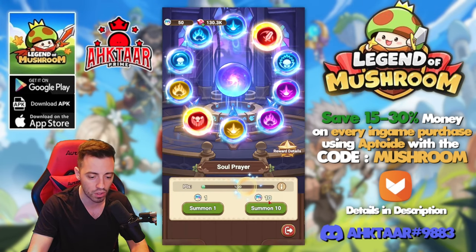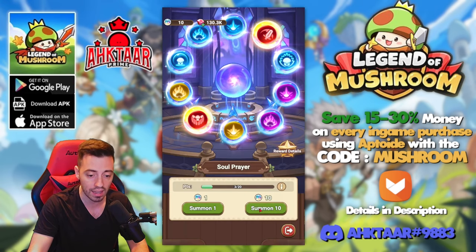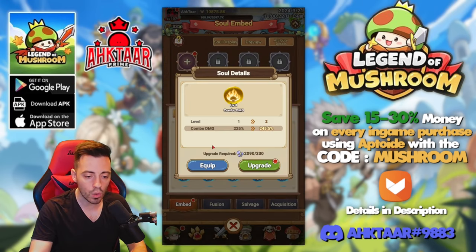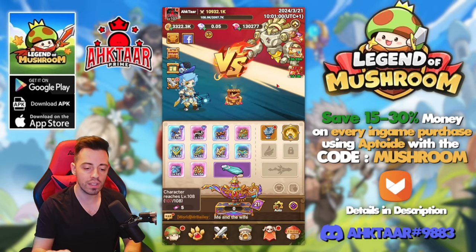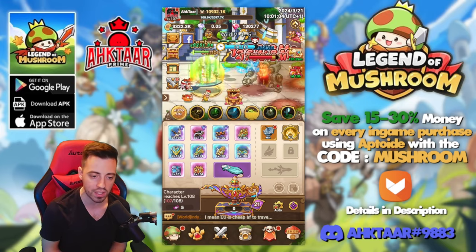60 more to go, then 50, another purple, down to 30, 20, the last 10 — and nothing else. I'm going to equip the 225% combo soul to increase my combo damage. You also need soul fragments if you want to power up your souls for even more stats. With 225% more combo damage equipped, I was stuck right before getting this soul, so let's check if it makes a difference.